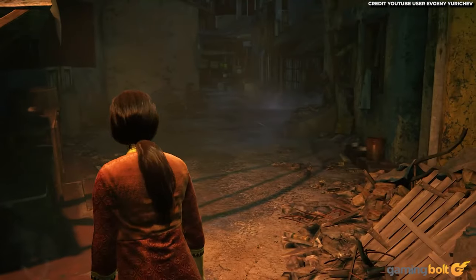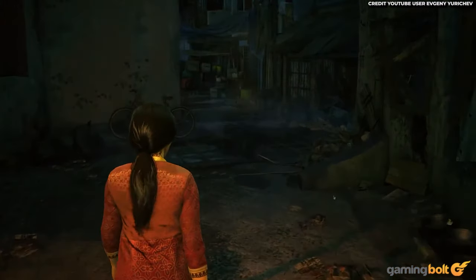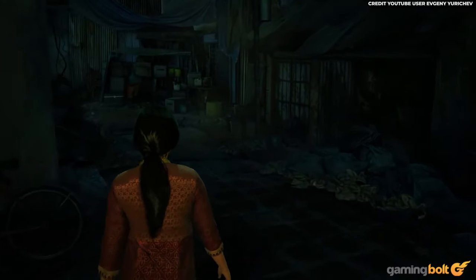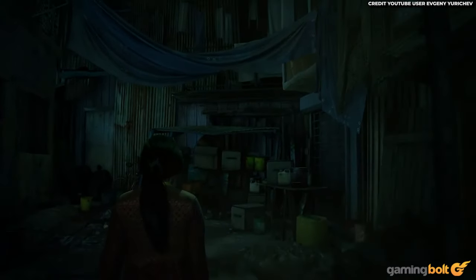In addition to this, hair also reacts and subtly moves with the winds, which looks pretty cool too. While the implementation is mostly the same as Uncharted 4, players will be able to better appreciate the hair physics in Lost Legacy thanks to the protagonist Chloe having longer hair than Nathan, who we control in the mainline games.